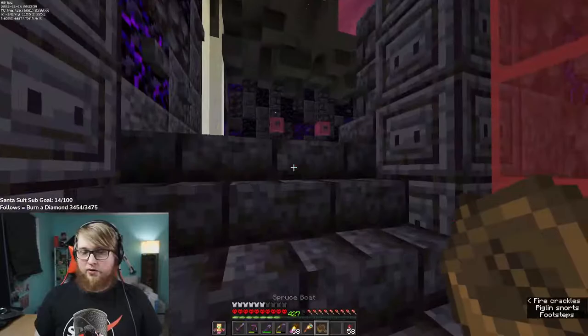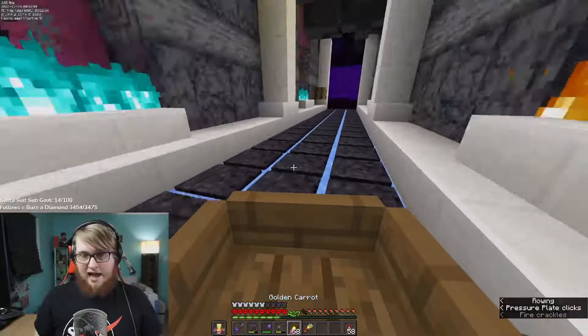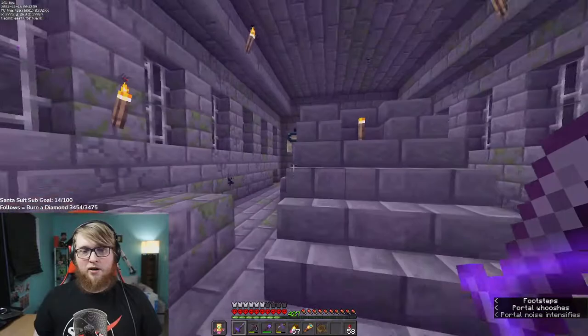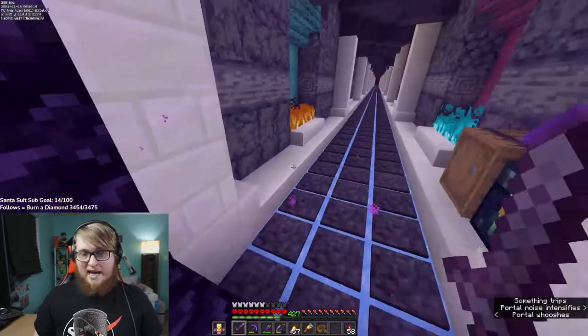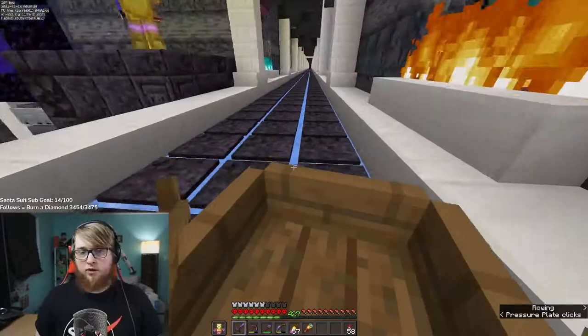Down here at the end is our very basic and sad end portal. There's going to be a day where I have no motivation to work on anything, and that's going to be the day we come here and make this end portal beautiful. We've actually built nothing in the end — we've only ever been there to kill the dragon a handful of times and to go end city raiding and bring back shulkers. I've got the gold farm so I don't need an enderman farm. I do want to make that portal room look lovely one day — I have a sweet idea. We'll get to it one day.